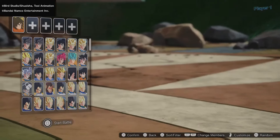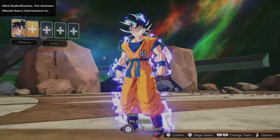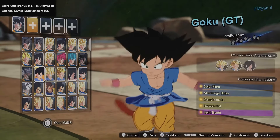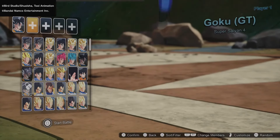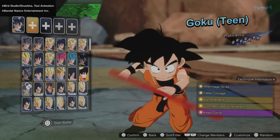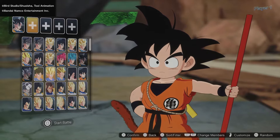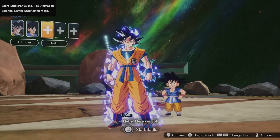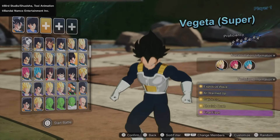We have GT Goku, GT Goku Super Saiyan, Super Saiyan 3, and Super Saiyan 4 Goku, which looks absolutely amazing. We also have Teen Goku — they're calling him Teen Goku rather than Kid Goku, which makes sense given he was around 16 during the Demon King Piccolo arc. Moving down, we have the full Vegeta roster including Super Saiyan Blue Vegeta and Super Saiyan 4 Vegeta, though there's no regular GT Vegeta.